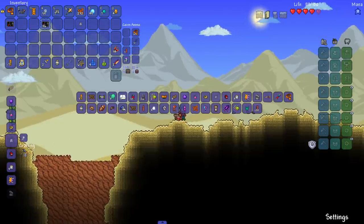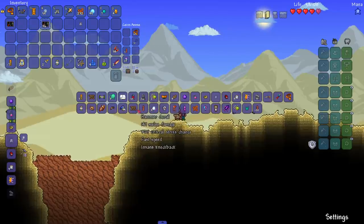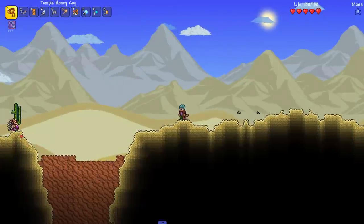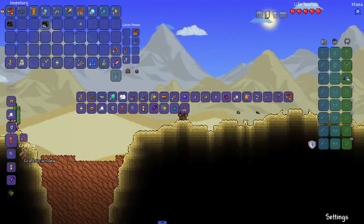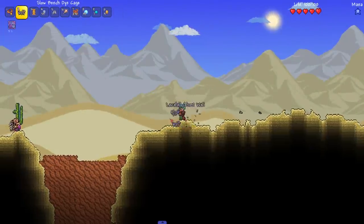Now I just gotta figure out which one is cactus armor. How much cactus do I have? I don't even know where the cactus is in my inventory — 34, I'm assuming that's it. We're looking for 'defense' — once we see defense, that's how we know. Boom — that's cactus legs. That's it, I don't have enough cactus anymore, so we gotta get some more.